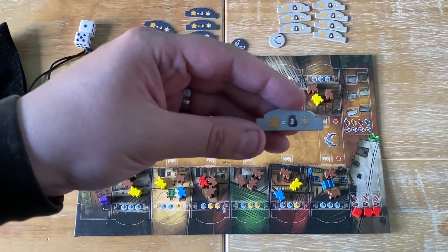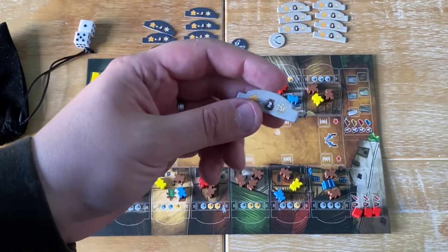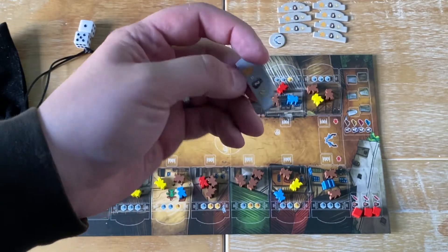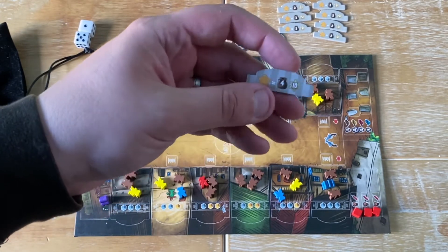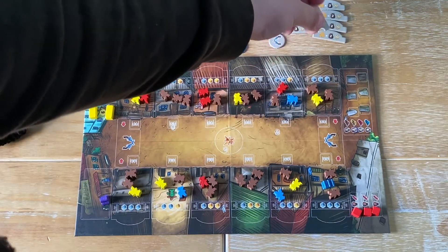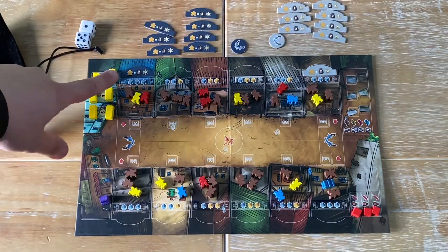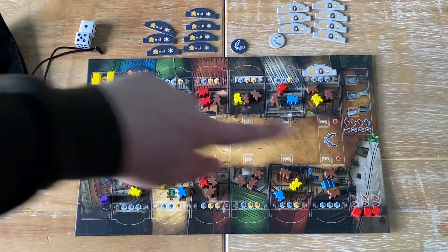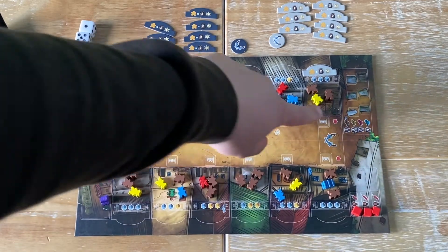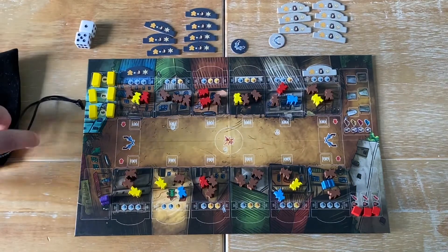Each player puts their un-upgraded awning on a corner building. An un-upgraded awning lets you draw two stone from the bag when you place a yellow meeple there. If you upgrade it, it lets you draw four and is worth ten points rather than five. The game ends in one of three ways: when all the gold bars have gone from the bank, when all the dynamite has been drawn from the bag, or when the graveyard is full.